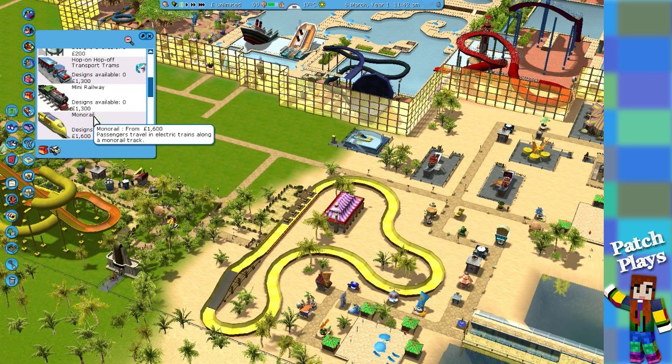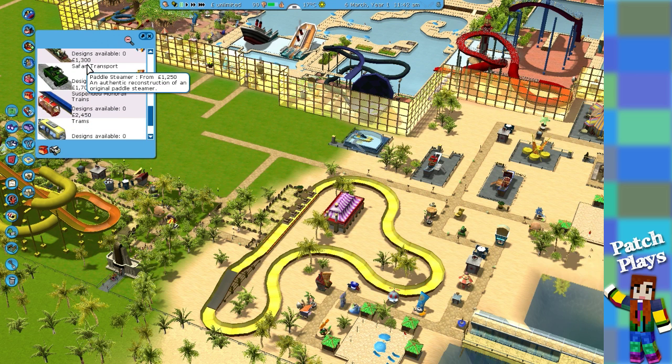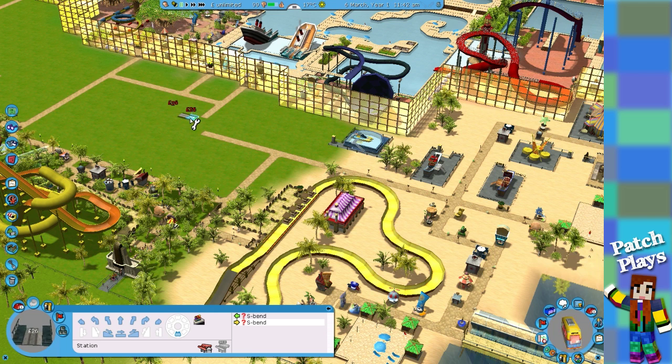So let's have a look. We went down there — paddle boat needs water. There's a prettier one: old-timer replica trams. Should we see what that one looks like? Okay, so we were going to start it here because it's near the entrance and near the beach, so you can hop in that way.